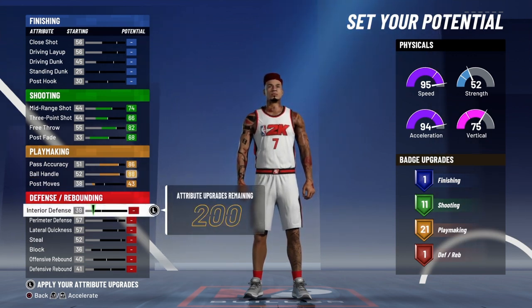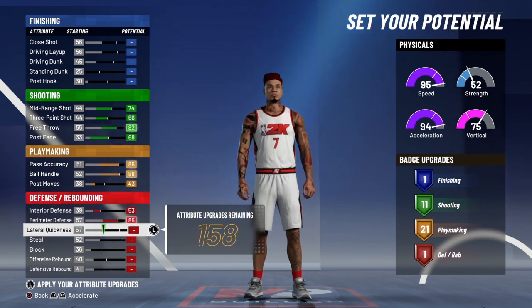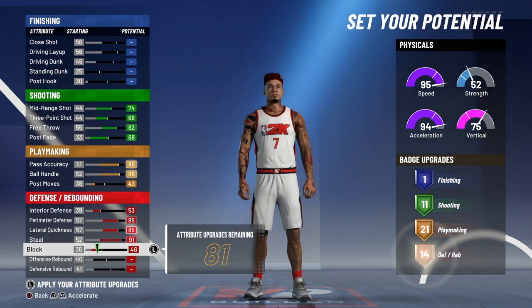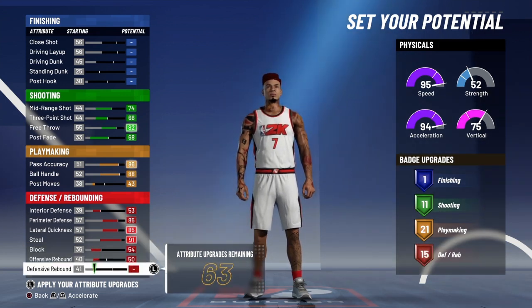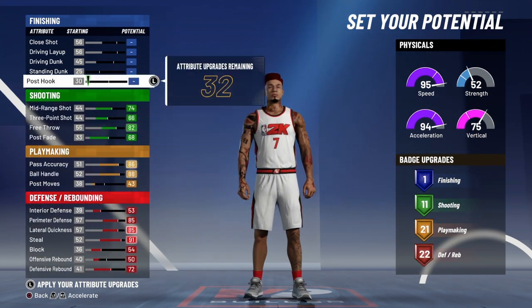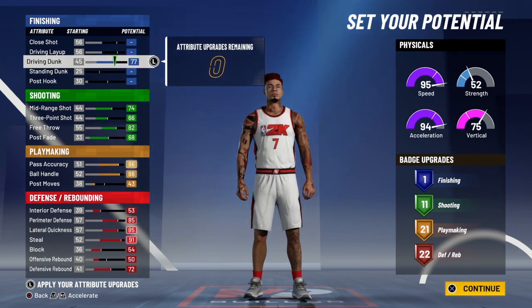Moving over to defense, we're gonna max interior defense, max perimeter defense, max lateral quickness, and max that steal — that gives us a 91. We're gonna max block too. I know what you're thinking, but trust me you need to max it.